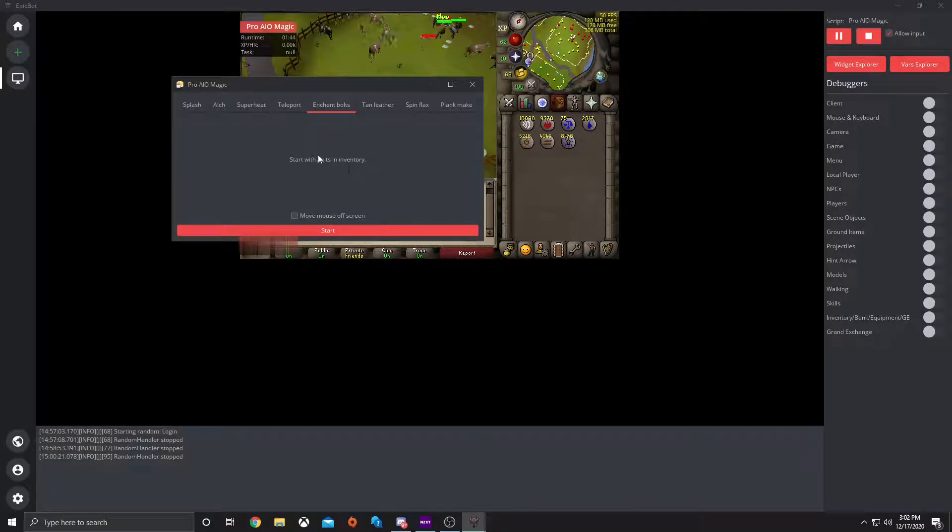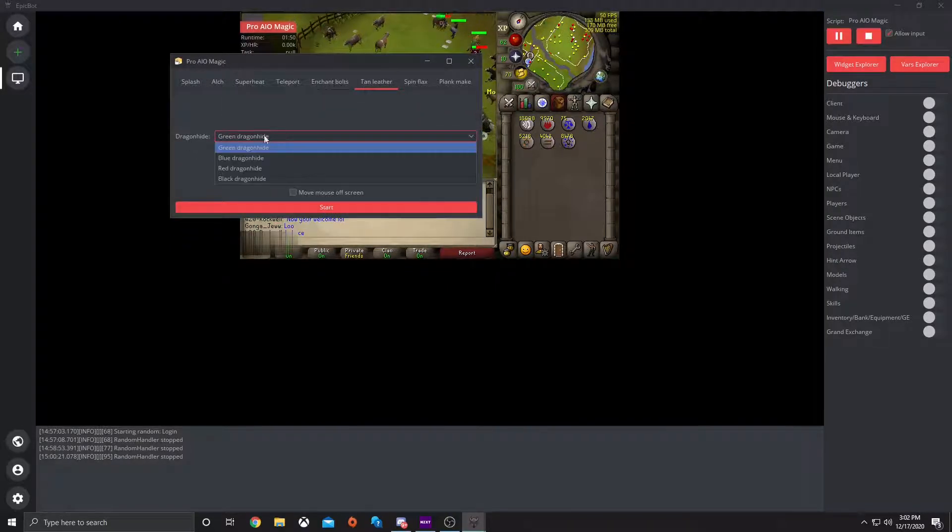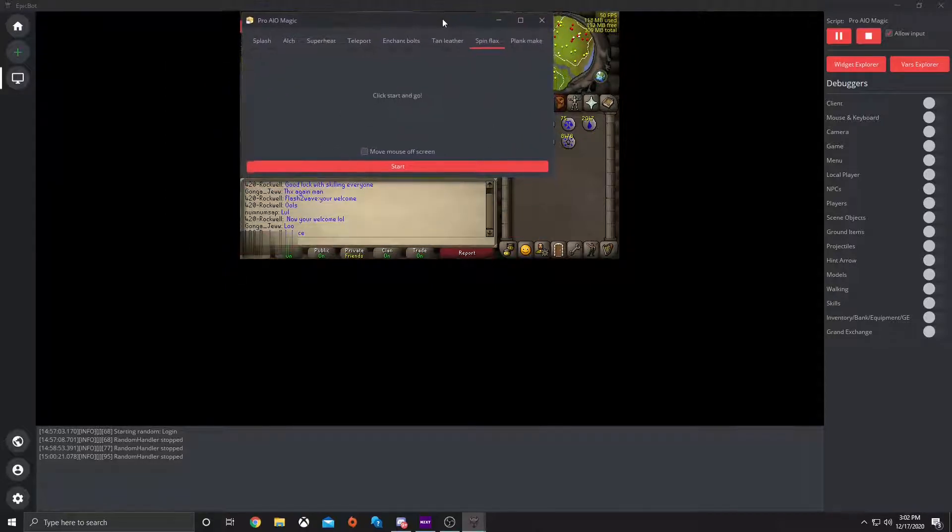Enchant Bolts — you have to start with the bolts in the inventory, then you would just hit start. Tan Leather — you would start with it in your bank, and you would select which dragon hide you want it to do. Spin Flax — you would just hit start, and it would start spinning the flax. But you have to make sure that you have the flax in your bank in order to do this.